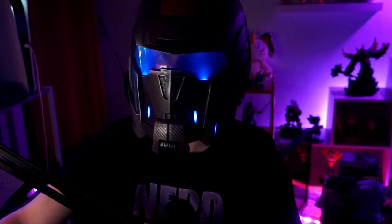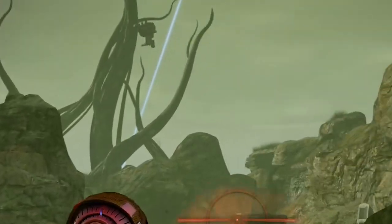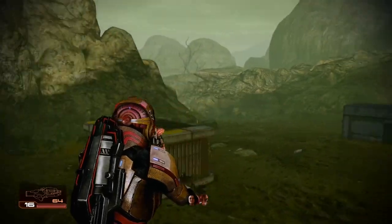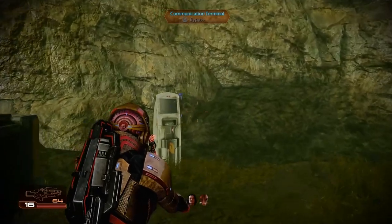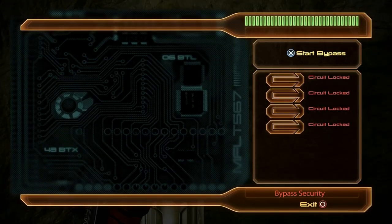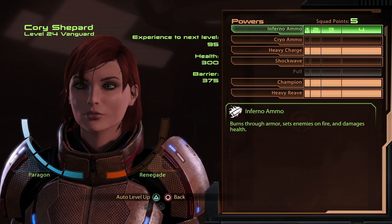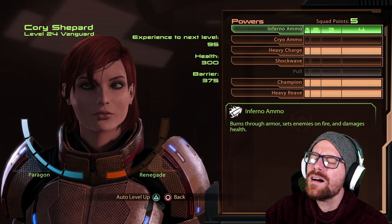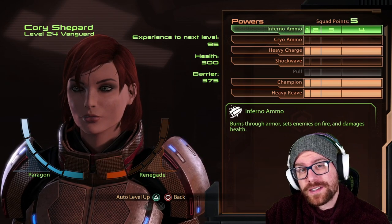I'm Commander Cory, and this is my favorite playthrough on YouTube. Last time on Mass Effect 2 Legendary Edition SideQuest Central — did you guys see that? That was amazing! Well, whatever. It counts. Let's go ahead and bypass the communication terminal and end this little side quest. Hello my beautiful nerds, and welcome back to yet another episode of Mass Effect 2 Legendary Edition on Insanity Difficulty right here on Missile Dino! That's me. That's my channel. Thank you guys so much for clicking on yet another Mass Effect 2 video.